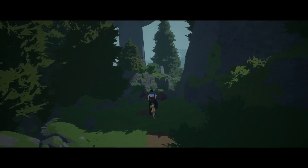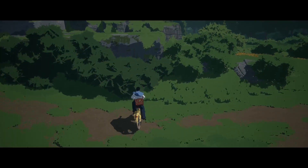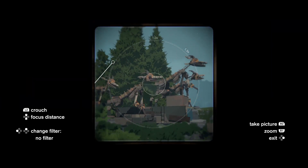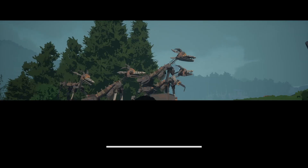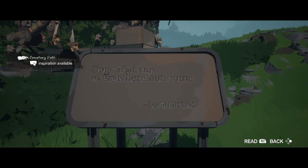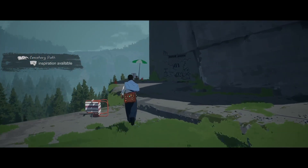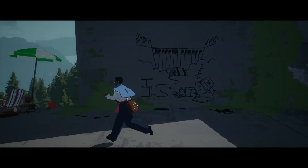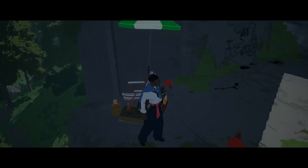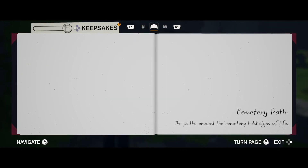Now the graffiti artist trophy can be gotten right here. There are dogs that run everywhere but home. And then the graffiti — which I've actually already done in this game — is: read a sheet of paper that's right here, and then go draw on the wall right here. We'll go ahead and do the cemetery path.